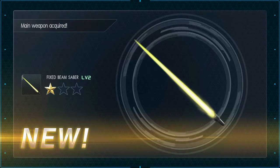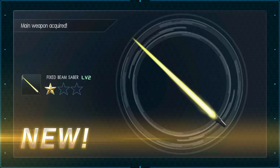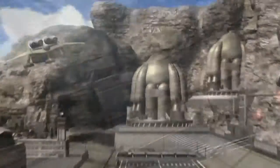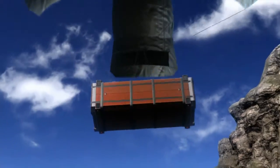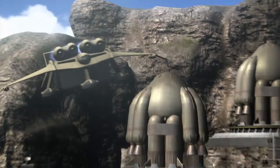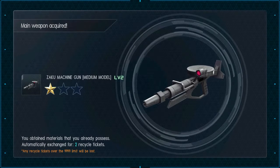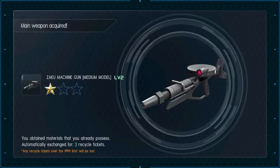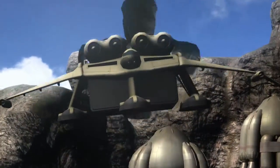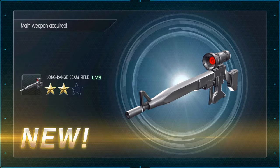We got the Fixed Beam Saber — I do not know which mobile suit this is going to go for. Fixed Beam Saber level 2. Another one — really? The repeat of the level 4 GM Commands? The Zaku 2 Machine Gun Media Model — I don't care about it. I think it's one of those mobile suits I don't have yet. A silver toad chest — and what we get... I am not complaining about this one.